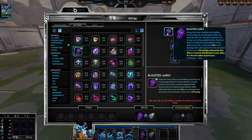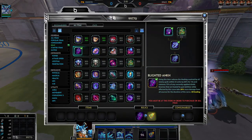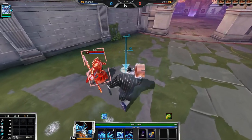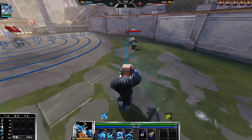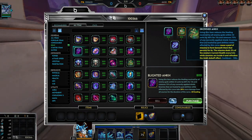Additionally with Blighted Ankh, all healing reduced by this effect is instead distributed to your allies in a 40 unit radius around you. So if you pop it on an enemy and they get healed, it's distributed to you and your allies. In duel, you'd just steal 60% of their healing for that duration. Combine that with Tainted Steel and it would be absolutely incredible.